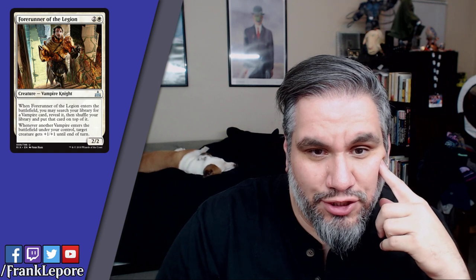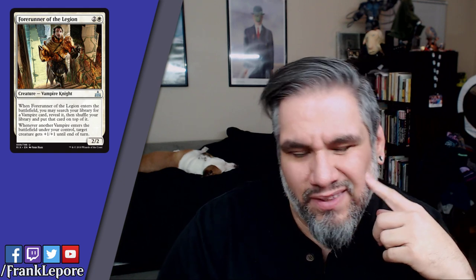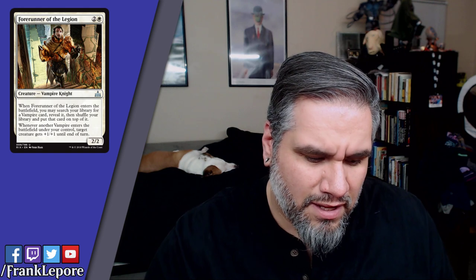Forerunner of the Legion — three mana, 2/2. When he enters the battlefield, search your library for a vampire card, reveal it, shuffle your library and put that card on top. I hate cards that put them on top. Whenever another vampire enters the battlefield under your control, target creature gets +1/+1 until end of turn. It's fine — it tutors for one of your rare or mythic vampires, which is cool. The +1/+1 ability is cute but they're not counters so it's not super permanent, and it's not really a lord. I don't know if this makes the cut in constructed, but it depends on how many playable constructed vampires exist in standard.